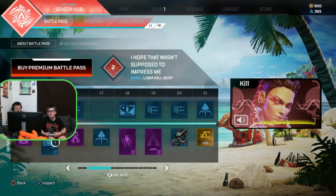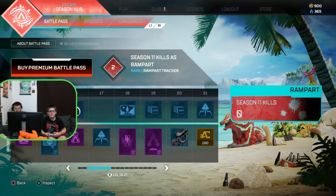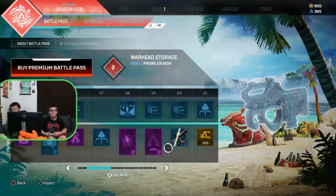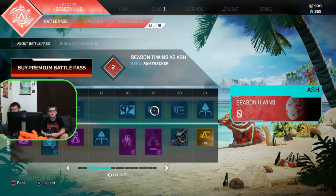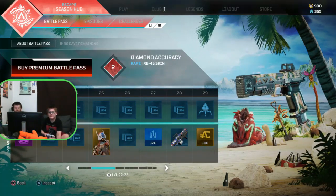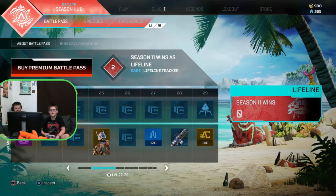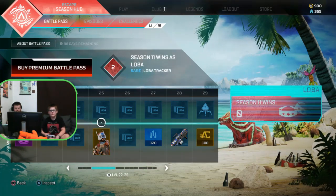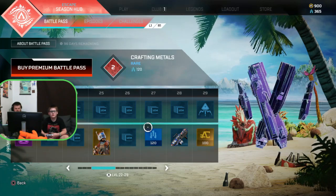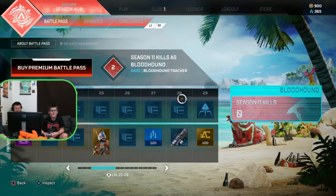'I hope for your sake, that wasn't supposed to impress me.' We haven't seen any character skins yet. Here we go — it seems like they're not organizing this into categories. At the start I saw a race thing, now I'm seeing Mirage things, and Loba things. But here we have a desert Mirage and a Spitfire. So maybe Spitfire is coming back.